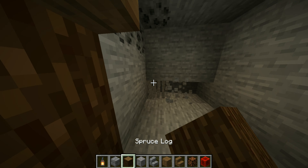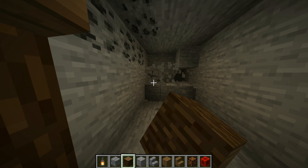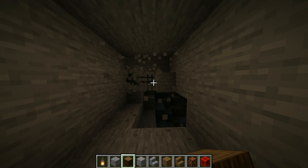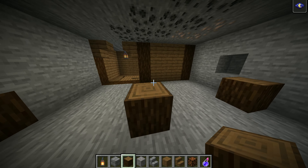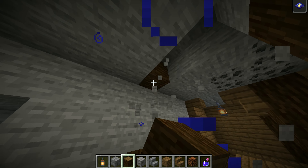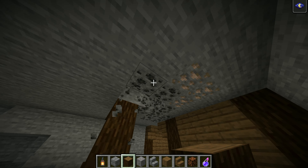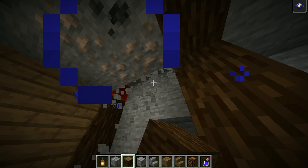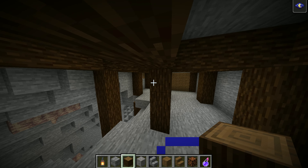And for the final layer, let's go all the way down to the first layer and build our farm. I recommend digging out a massive area. Now build a similar layout to what I have here with the spruce logs, and then just build up to make a cool overhanging design with the logs. That's what it should look like.